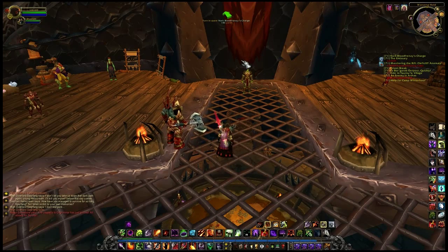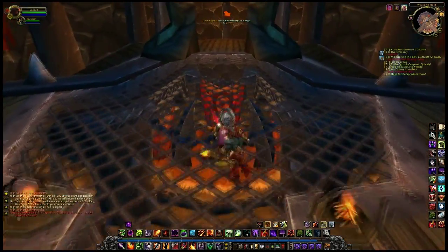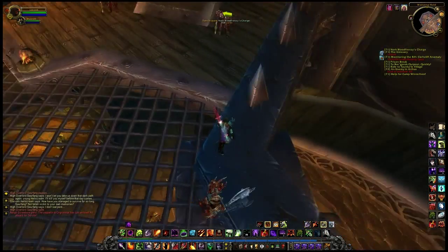Another feature that Curse.com does not mention is the Quest Helper quest log. It's located normally on the right side of your screen where your normal interface quest log would be located. It's pretty much the exact same thing, except it gives you little buttons for quests in which you need to activate something or use something to help you complete the quest.